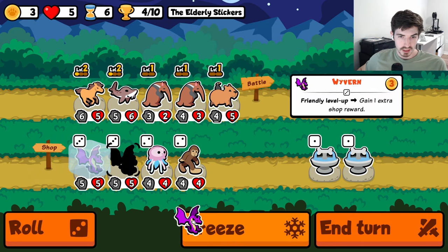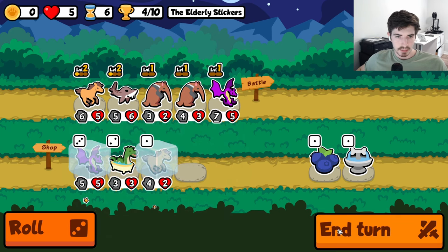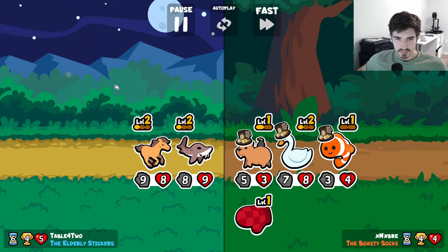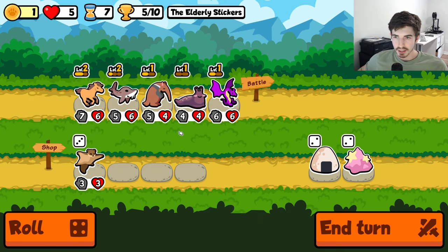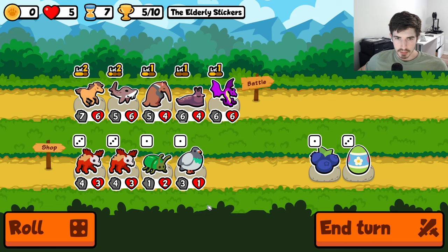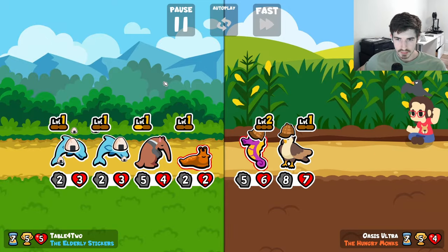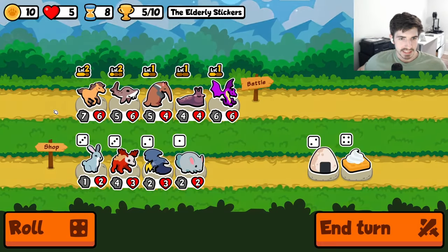We'll do two more rolls — another wyvern and a horse. We're a little late on the horse, but it's probably still worth it just because you have that many summons. So we'll combine here, throw you in — definitely a slug angle without a doubt. We're getting some very solid summon synergies right now. Deer lord is not gonna cut it — I wish it was a deer lord angle, but it's not.